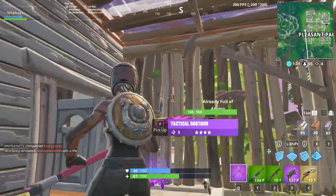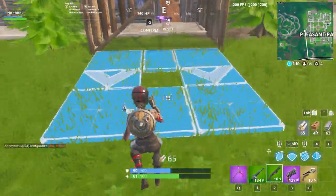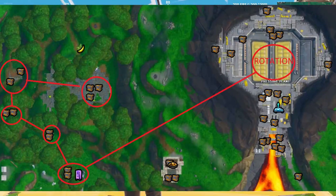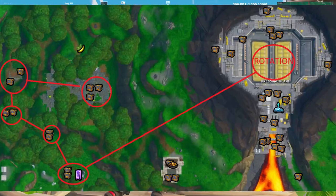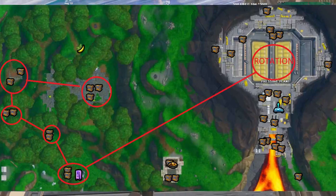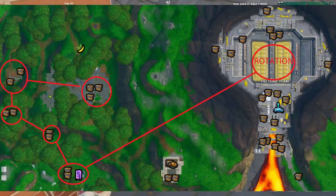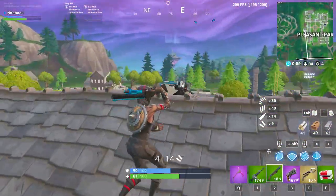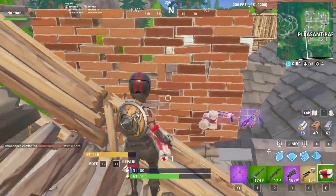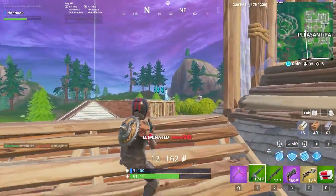Number three on our list is a forgotten location — more specifically, the ruins of Tomato Temple. This amazing spot can spawn up to 11 chest spawns and has decent floor loot. It's also one of the few locations where getting materials would not be a problem at all. It has a vending machine spawn near the bunker where you can also get metal, and a tunnel below with two more chest spawns. For rotations, you can climb the mountains behind to reach Pressure Plant and use the vents as your rotation.